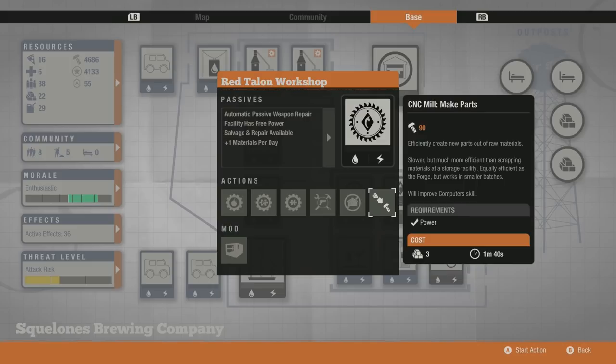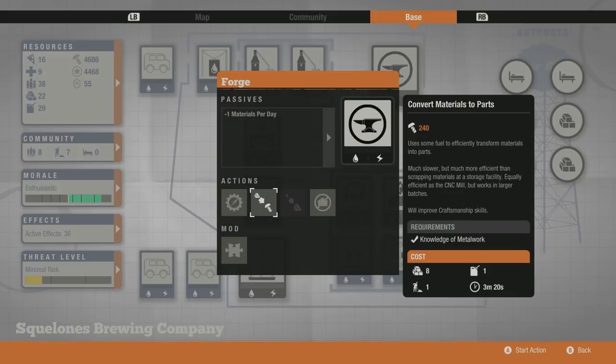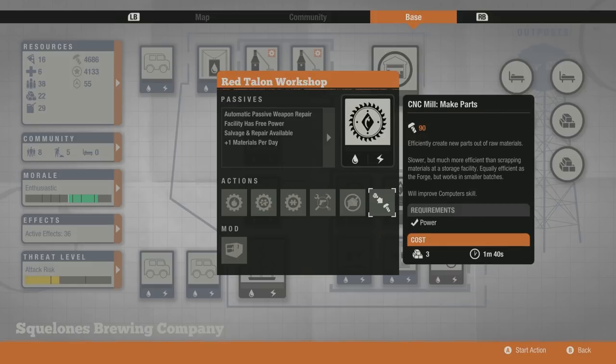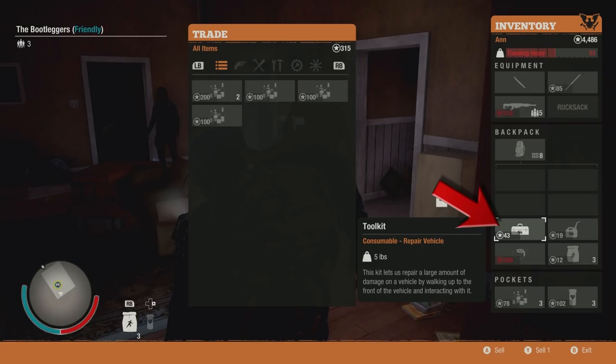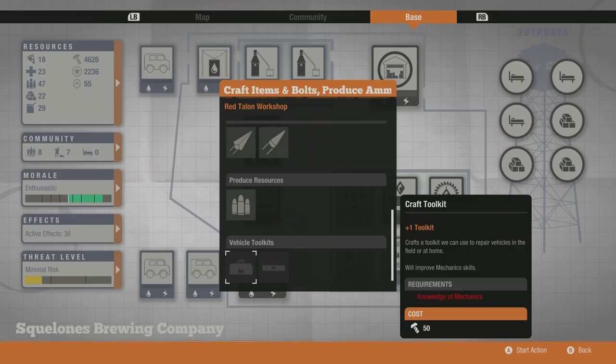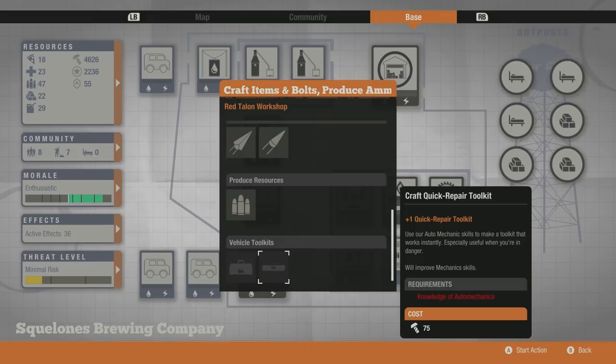For excess materials, first convert them into parts using either a CNC mill or a forge — they both do the same thing, converting materials to parts at an enhanced rate. The forge does it faster than the CNC mill, which is a mod, but the CNC mill doesn't have a trade skill requirement — you just plug it into the workshop. The forge requires knowledge of craftsmanship. Once you have the parts, make toolkits — they sell for 48 influence each, and depending on bonuses you can drop the cost from about 50 parts down to 25 parts, which is pretty significant.